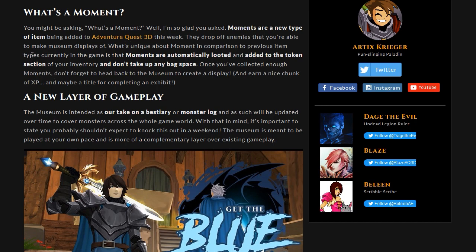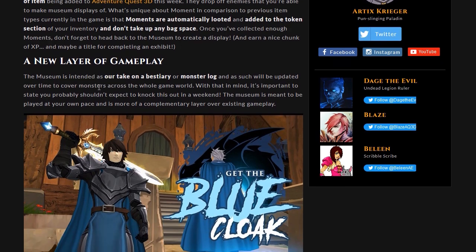They drop off enemies, making this what the museum displays. What's unique about moments in comparison to previous items is that moments are automatically looted and added to the token section of your inventory and don't take up any bank space — so you're literally not going to be taking any inventory space by collecting them. Once you've collected enough moments, don't forget to head back to the museum to create a display and earn a nice chunk of XP and a title for completing an exhibit. Very cool.